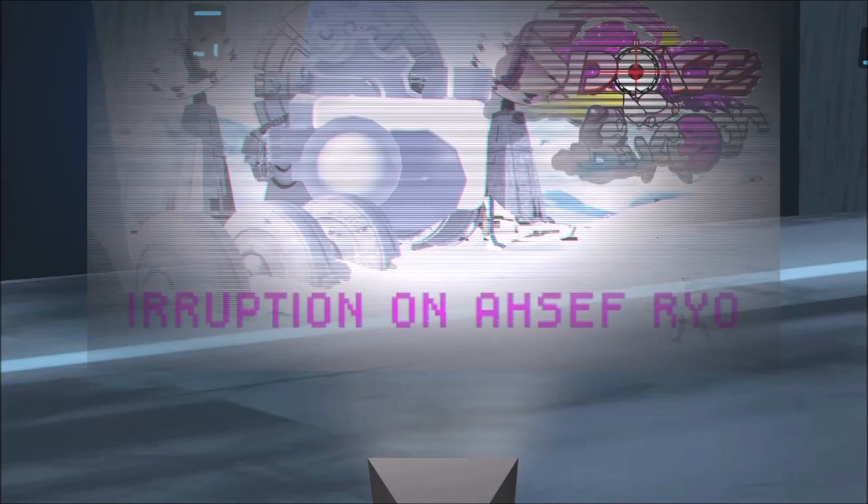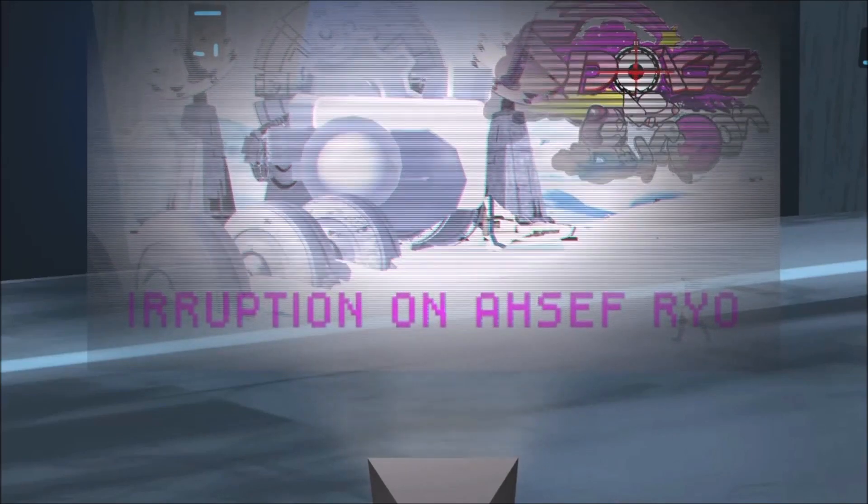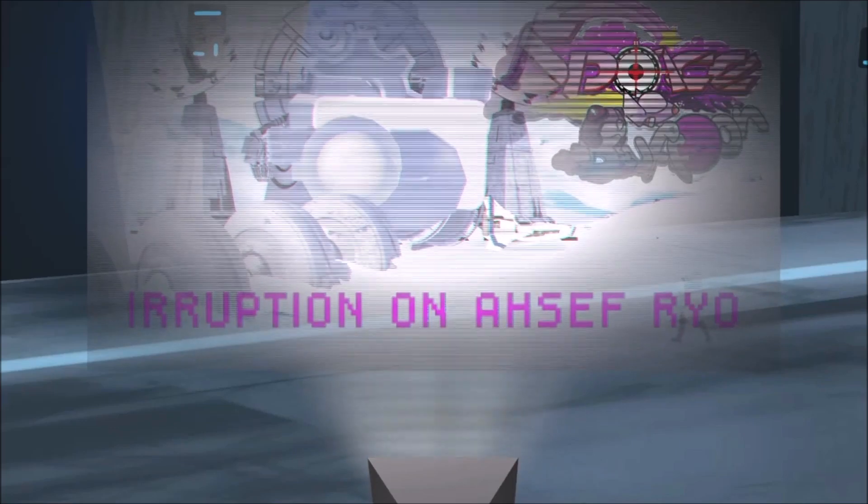Once there, unload your explosive ordnance onto the generator until the structure gives out. For this mission, you are equipped with beanbag detonators loaded with compressed circus level pyrotechnics, strong enough to pierce the armor and damage the engine beyond repair.